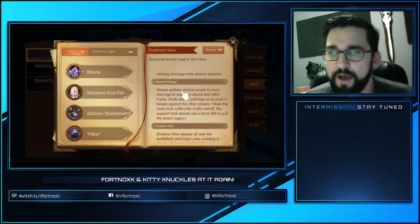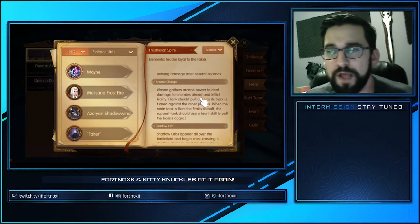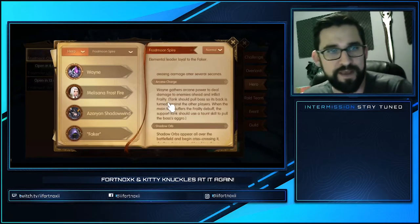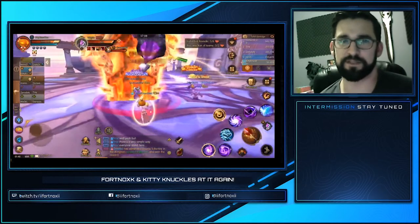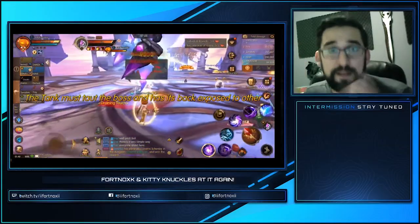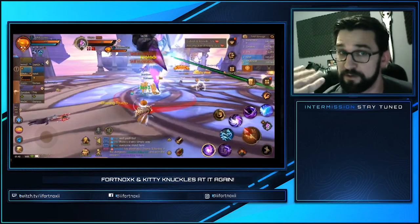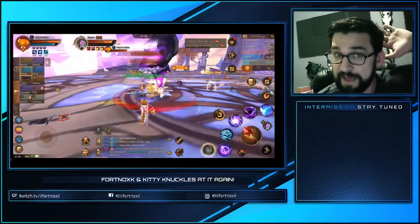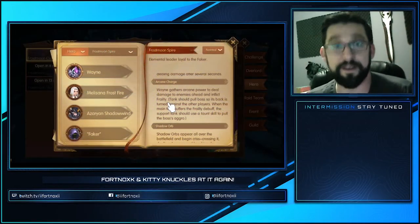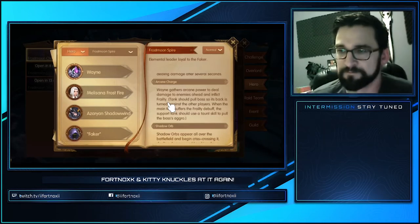Arcane Charge: Wayne gathers arcane power to deal damage to enemies — that's plural — ahead of him, and applies frailty. So this is the tank buster. What he's gonna do is charge it up and slam it down. If you are tanking and your team is behind you and the boss is facing you when he casts it, he's gonna hit you and the team. All of you are gonna get damage and frailty, and if he throws that little sucker underneath you, wipe. Done.